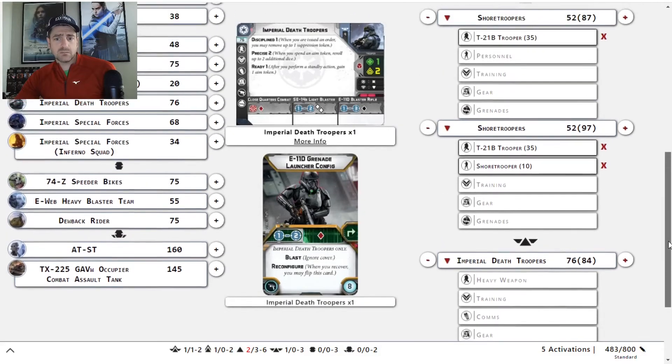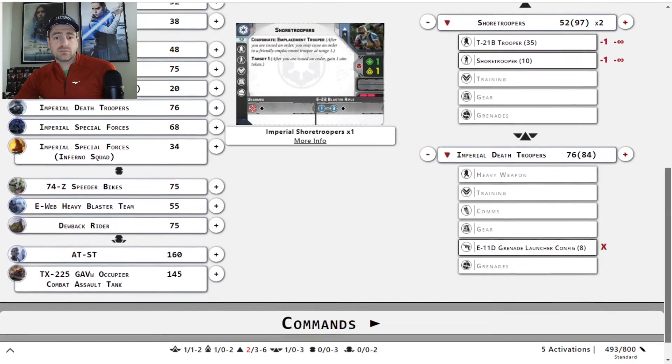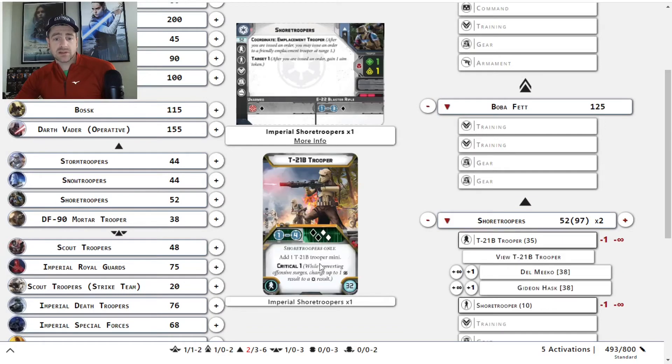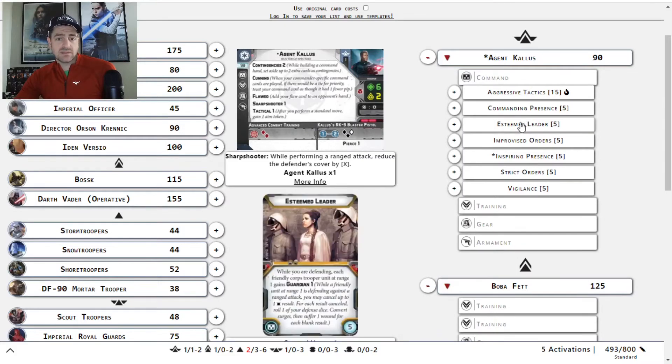That leaves us with 17 points, so we can go another dude here. That's two full shore squads with a T-21B — that's a hell of a gun. Then that gives us 7 points to play around with command cards and training cards. There's a number of commands. I like running a Steamed to help kind of take hits for him.